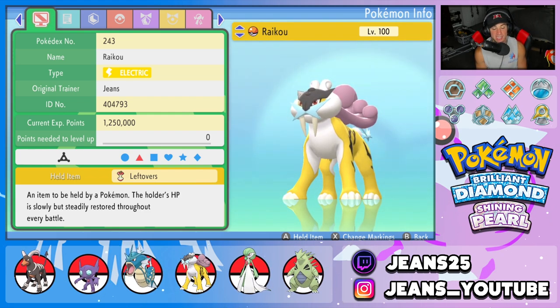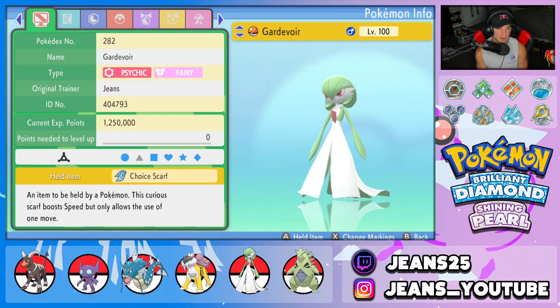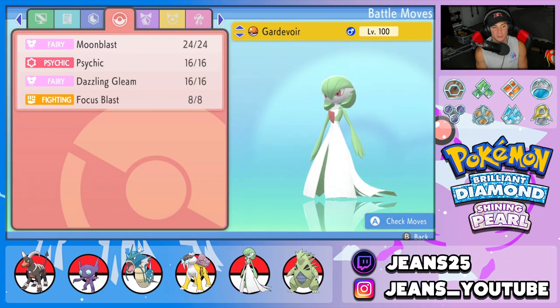Fifth Pokemon is Choice Scarf Gardevoir. It is very strong and outspeeds a lot of Pokemon with that Choice Scarf. Its ability is Telepathy so it cannot be hit by ally Pokemon. The moveset is Moonblast, Psychic, Dazzling Gleam, and Focus Blast.